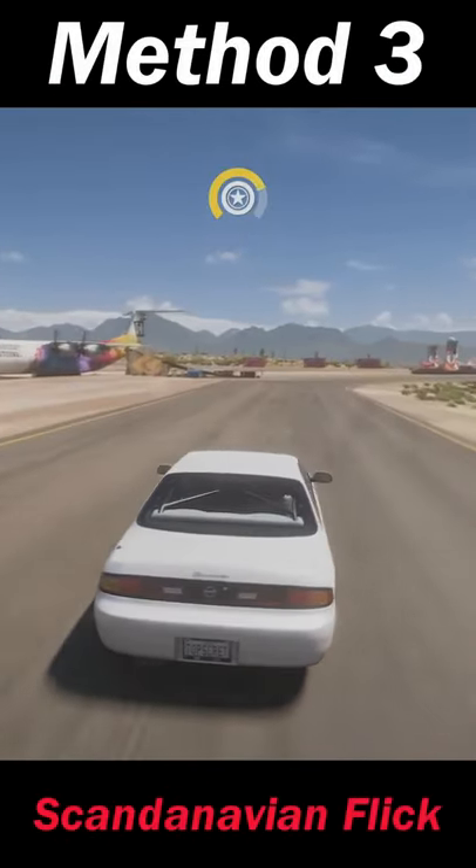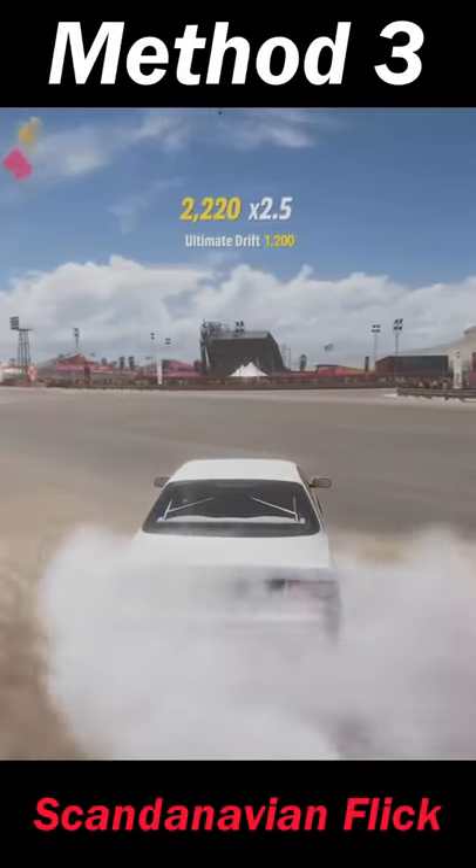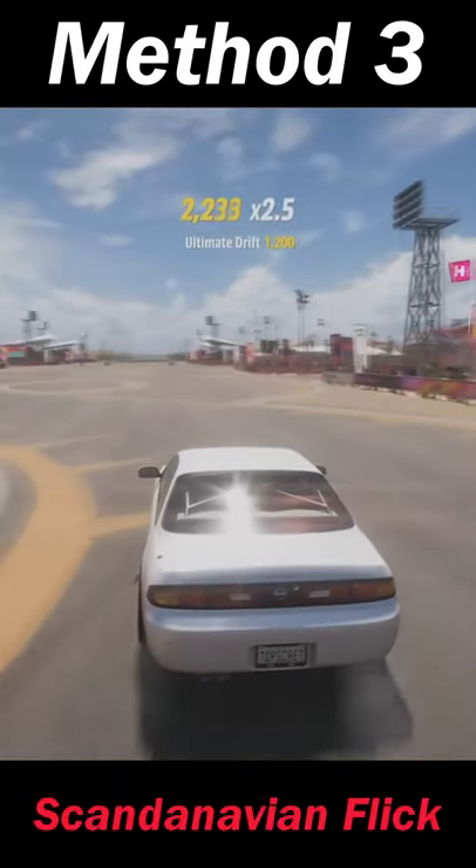Method 3 is the Scandinavian flick. First turn away from the corner, and then turn into the corner to offset the balance of the car to the rear, and thus give you some extra momentum going into the drift.